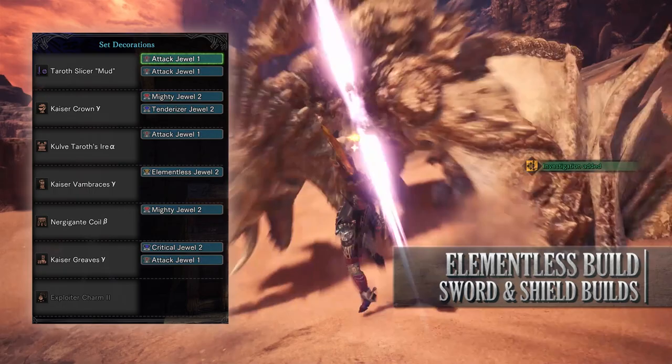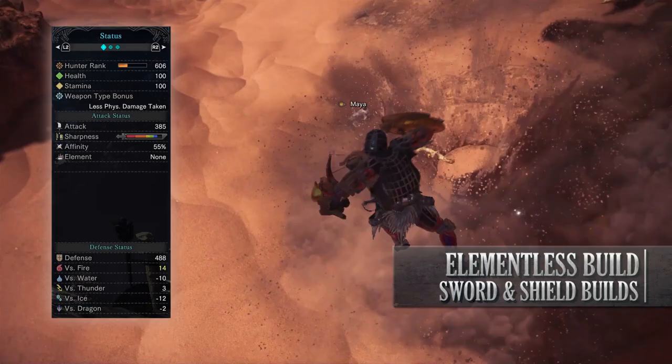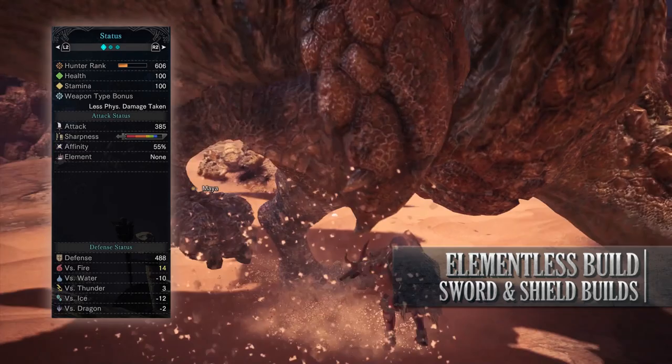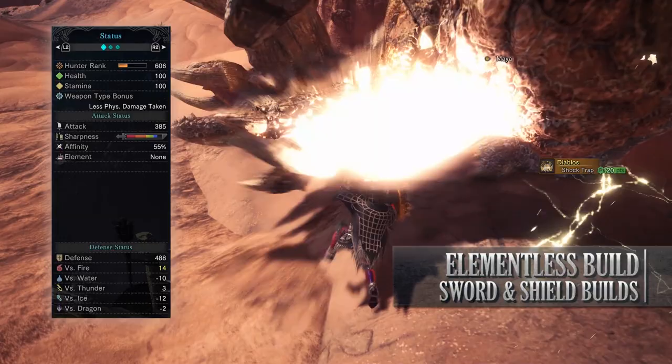Now if you've done what I've done here you should have a build with 100 health, 100 stamina, 385 attack, blue sharpness. Unfortunately this cannot get to white sharpness thanks to the weapon. You'll have 55% affinity so long as you have maximum stamina, which will actually be 100% should you be going for weak points thanks to Weakness Exploit. You'll have no element and when it comes to defense you have high defense against fire but you're fairly weak to water and ice.